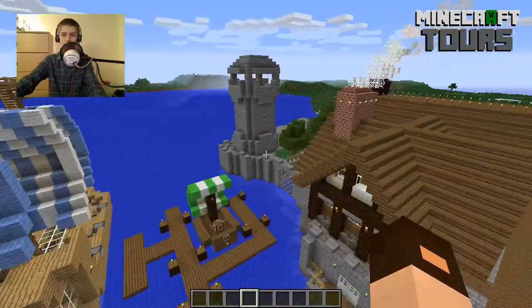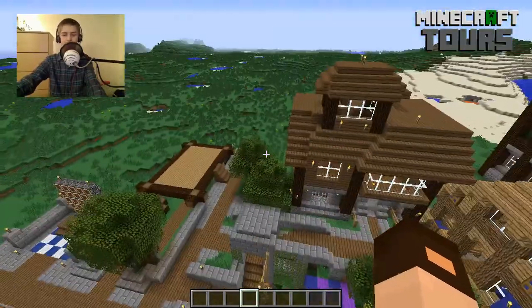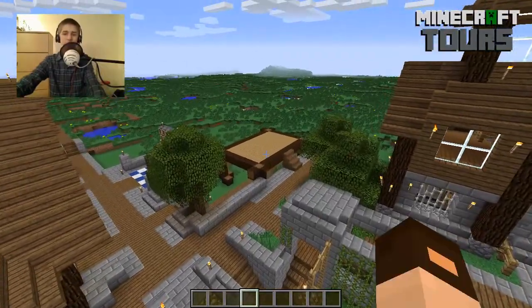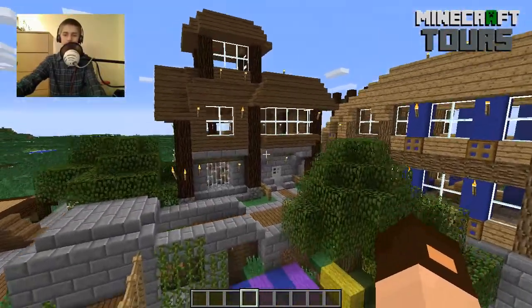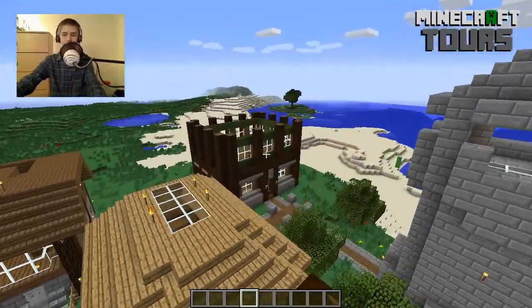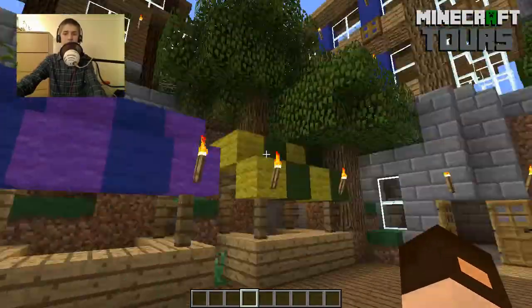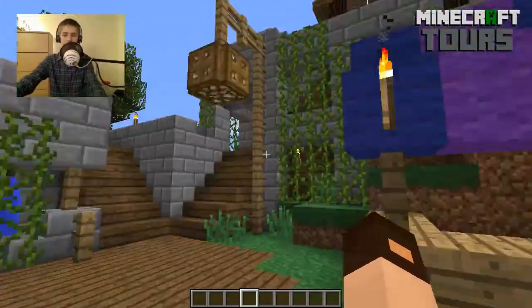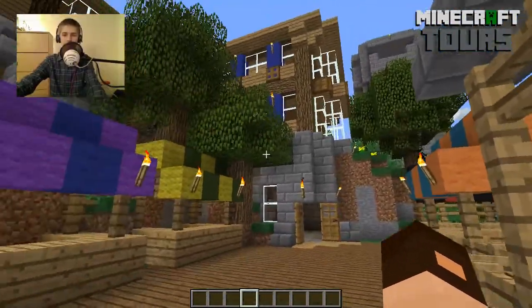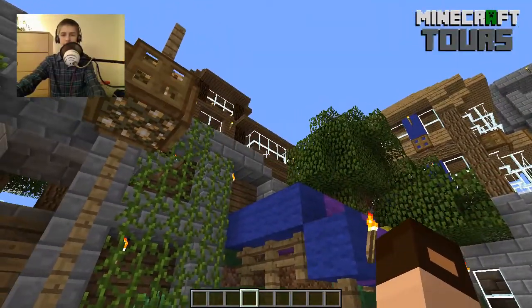Those are some watchtowers — the simple watchtowers. It's a blacksmith shop. That's the Heroes Guild — talk more about RuneScape then. That's like another house I was working on. This is like a blacksmith, this is like a fishing store, and then this is the tailor shop or whatever. Anyway, let me show you — let's go with the blacksmith first.